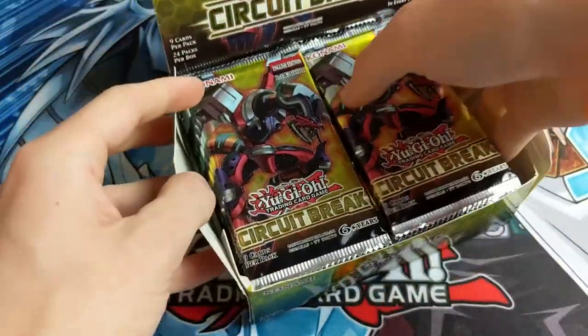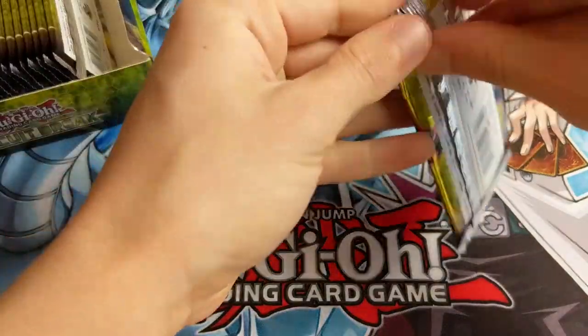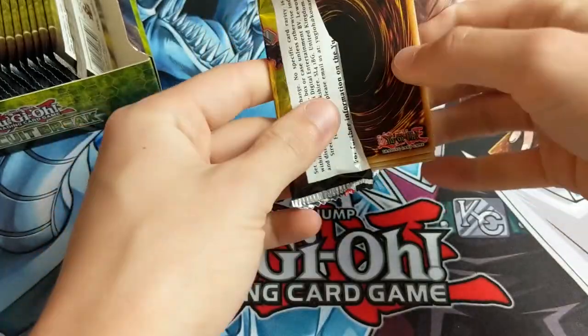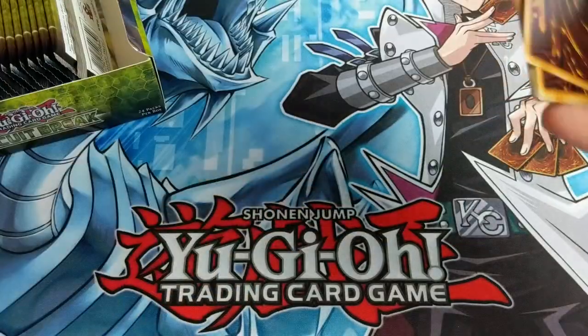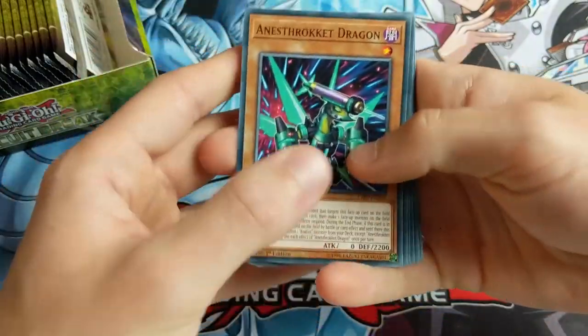Now, again, like the last thing we did with Flames of Destruction, there aren't actually many that we're looking for in this. However, there are a couple of very good cards to get for metas. So Borrelodragon is a very good Link Monster. And then there's also Evenly Matched, which is a good trap card. So we're going to look for a couple of those, see if we can find them.